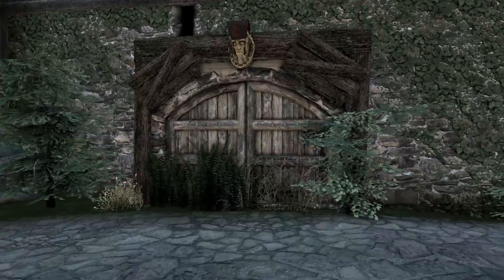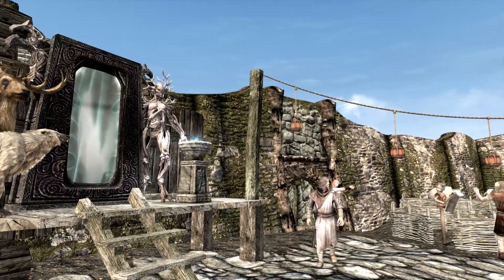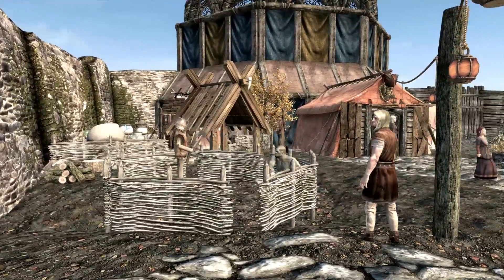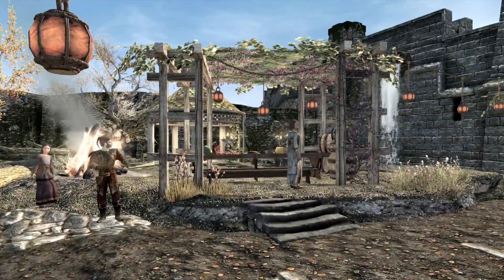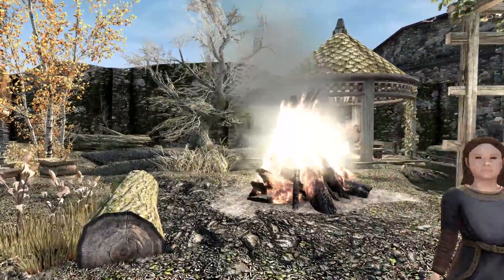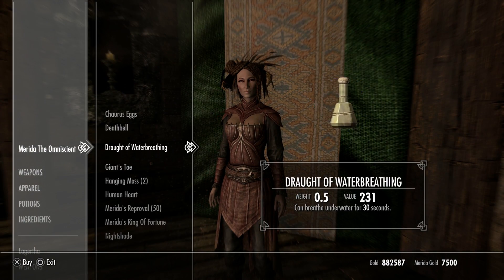Lady in Barima's Circus of Mirth by Julia Ha adds a fun new location to Solitude in the form of a circus, entered via a newly added wall gate. It features NPCs, a player home, merchants, and trainers. The NPCs include trainers, merchants, bards, and gladiators. There's also a follower found in a secret location who comes with unique armor and weapons that look really cool.